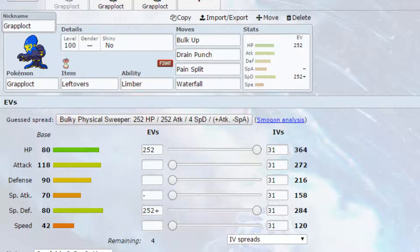The first set is a Bulk Up set, allowing you to increase your Attack and Defence and create a more bulky Pokemon. We have Limber as the ability, meaning you can't get paralysed. The only other option would be Technician, but with the moves on this set there's no point in having Technician, so we might as well make sure we can't get paralysed.